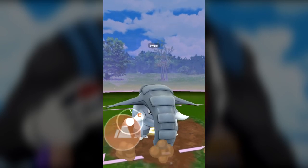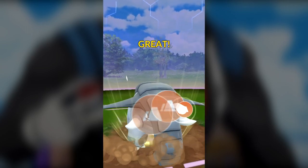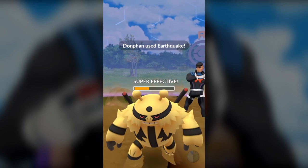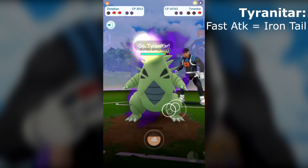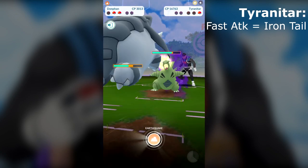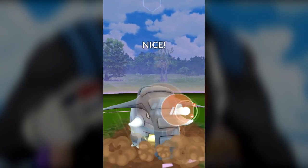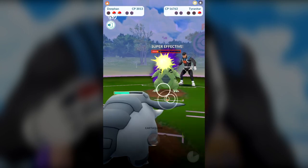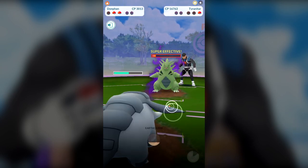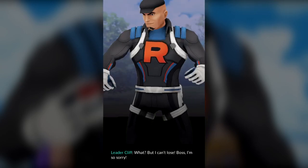We do have that Earthquake ready to go. This Donphan has Counter and Earthquake. The principle is that you're using a ground-type Pokémon with at least one ground attack, because you're gonna see that did just majorly super effective damage against that Electivire. That also positioned us really well — this is exactly what I was hoping for — Cliff is using a Tyranitar in that last spot. Donphan's Counter will be super effective, and this Earthquake is gonna annihilate that Tyranitar. It took him down basically to nearly the end of the line, almost taking out Tyranitar before it could continue with its attacks. That's an easy way of beating Cliff.